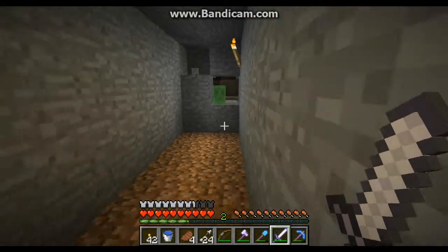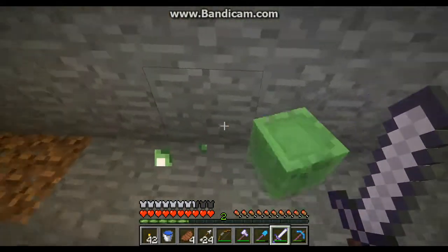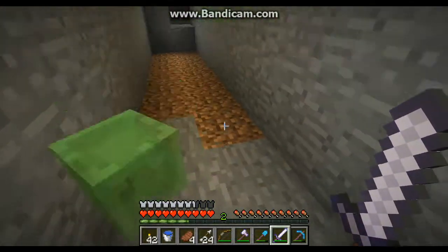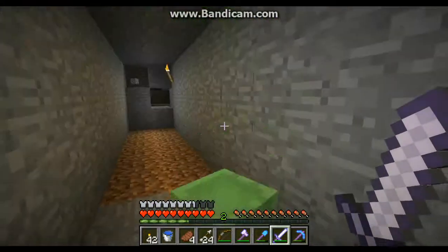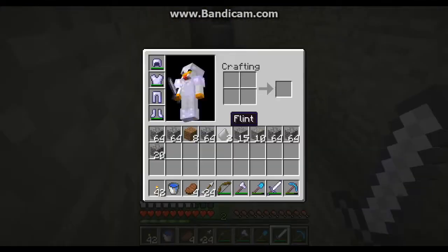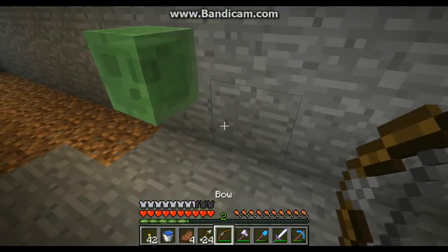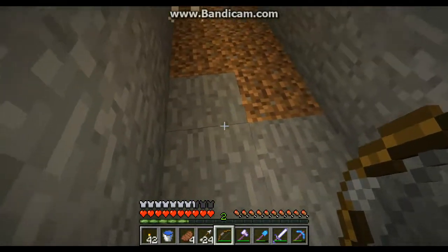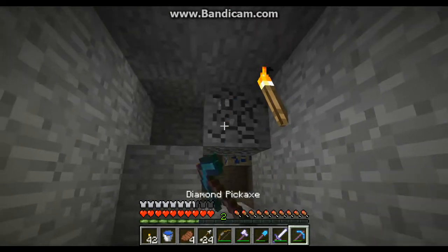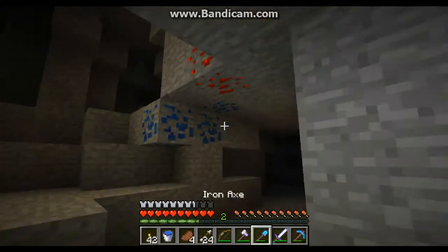Little goo guy — come in here. This little goo guy, he doesn't really hurt me — not this size. The bigger ones hurt you, you've got to be careful around them. But these little guys are cool. I thought it was a creeper going to explode on me for a second. If you had a sword you can kill him and he'll drop even more slime balls — I call them goo balls. You can use slime balls for a couple cool things.